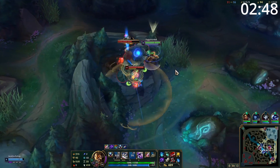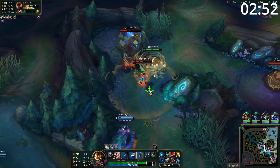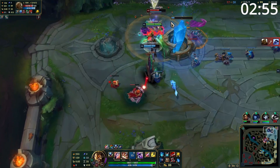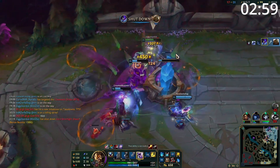Entering late game teamfights, you want to play the resetting assassin role. Wait for the fight to start, then use your ultimate and E to flank onto the fight. Get onto one of their carries and explode them with your massive burst combo. From here, with Duskblade passive and E, either jump to safety or simply jump onto your next target resetting again.